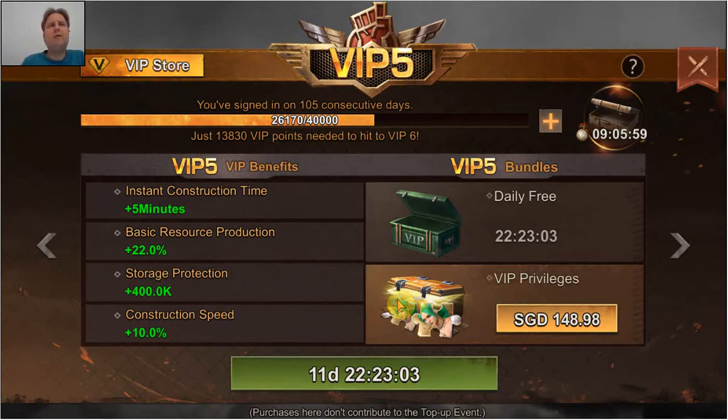The benefits you can get can be divided into different categories. One is related to construction speed and an instant construction time. At VIP 4 you get 10% construction speed, and at VIP 9 that is increased to 20%. The instant construction time increases by one minute each level. As the timers become longer, the construction speed increase is much more important than those few extra minutes.